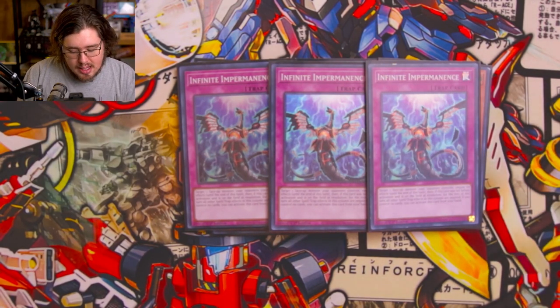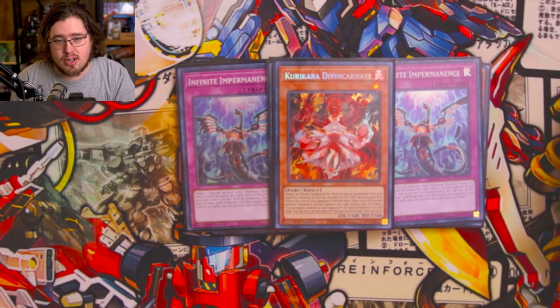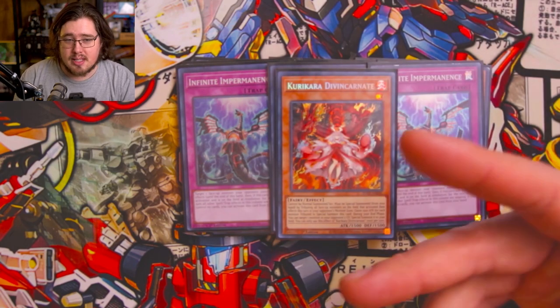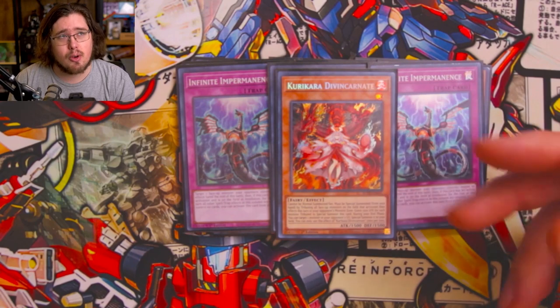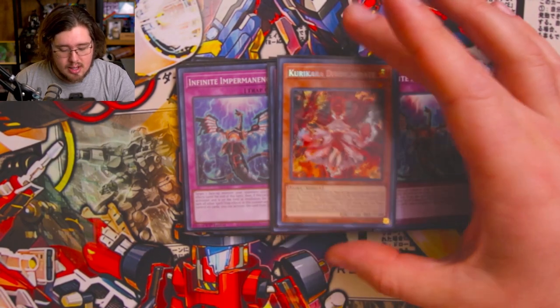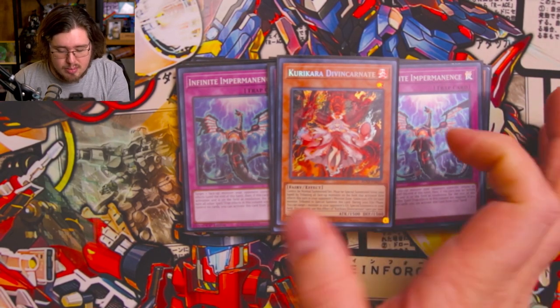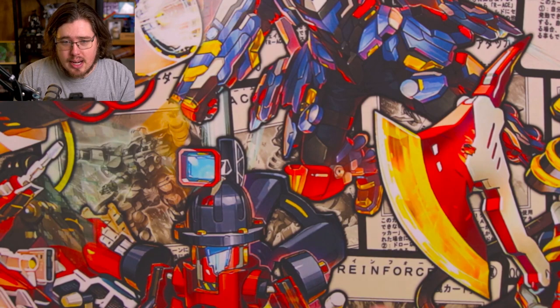Lastly for the main deck, we have one copy of Kaijudo Incarnate. This is an alternate option to search off of Snake Eye Ash if you're going second. It's only one card, it's an extra target for Ash — if you open Wanted and Ponix you can search Kaijudo off Snake Eye Ash and have ways to deal with your opponent's board. It's also just an extra Fire monster you can pop in certain circumstances.